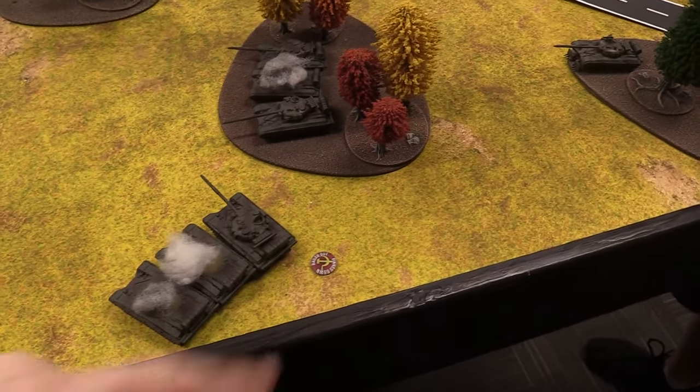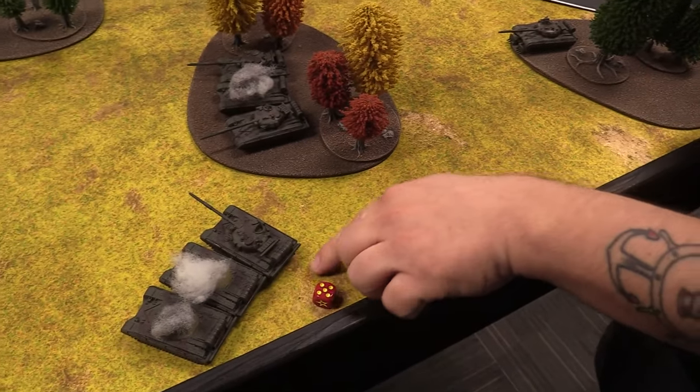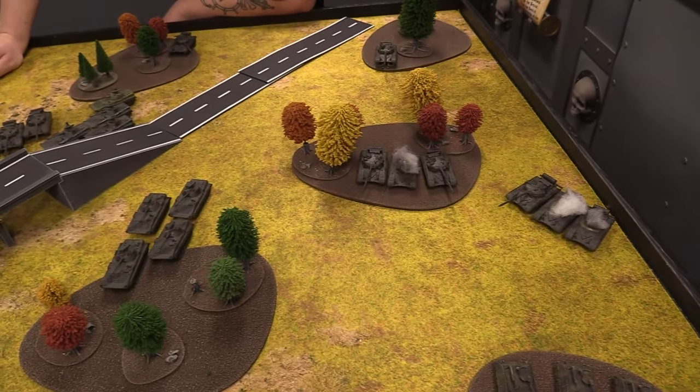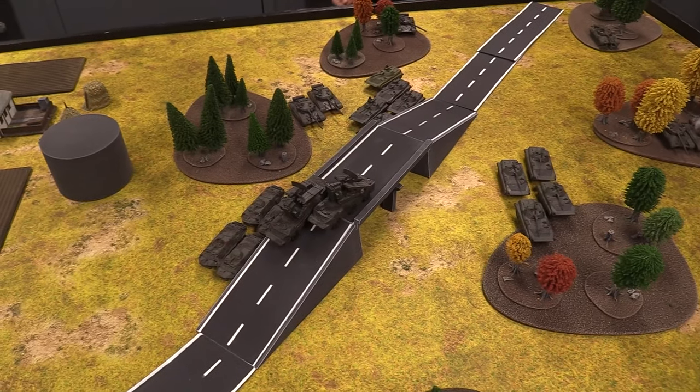Beginning of Soviet turn two. The bailed T-64 remounts on a three-plus — he does remount — and passes morale to stick around. He's in it to win it. Now showing where all of Mark's forces currently are and where they want to end up.